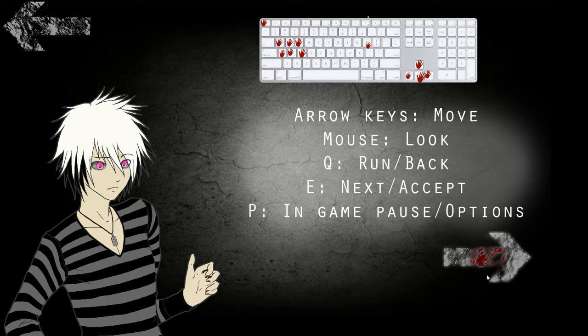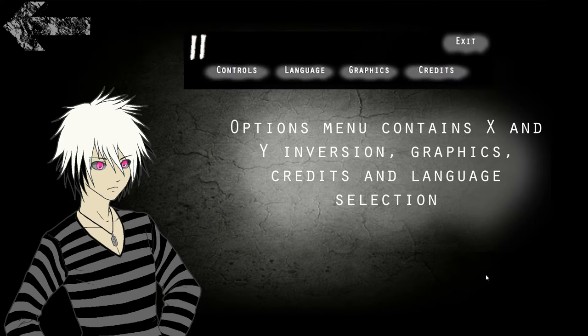Arrow keys: move. Mouse: look. Q: run. Slash back. E: next slash accept. Why the fuck would you put run on Q, next to all the movement keys? Excuse me? Bro. Don't do that. Options menu contains X and Y inversion, graphics, credits, and language selection.